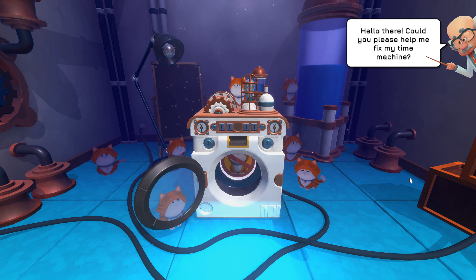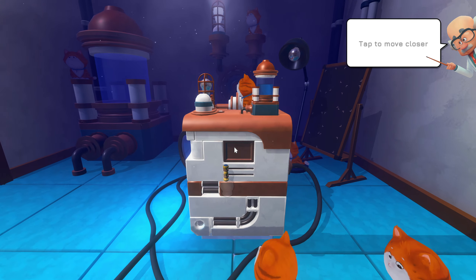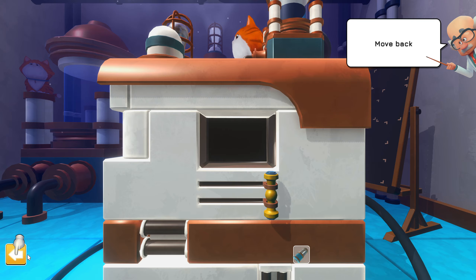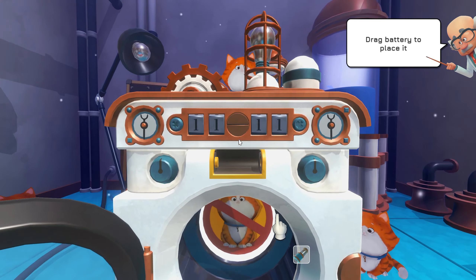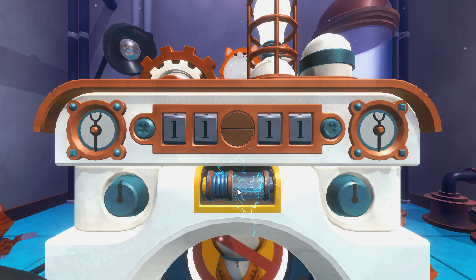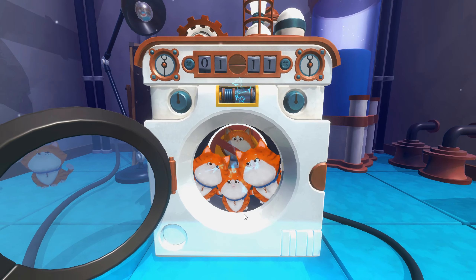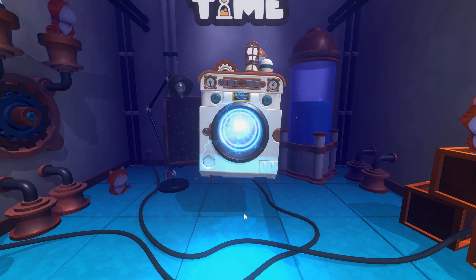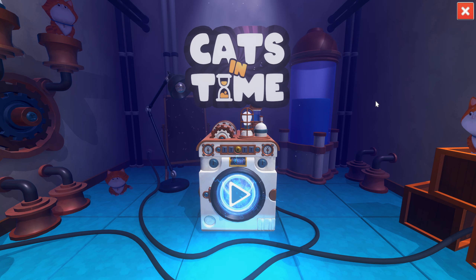This dude up here — hello there. Could you please help me fix my time machine? Swipe to move. Tap to move closer. Pull the lever. Take the battery. Move back. Swipe to move. Tap to move closer. Drag the battery to place it. Where are all the kitties going? Oh, they're in the time machine. Bye then. Cats in Time — they're gone. Use the time machine and please bring back all the cats. Welcome to Cats in Time, let's get in there and get some of those kitty cats back.